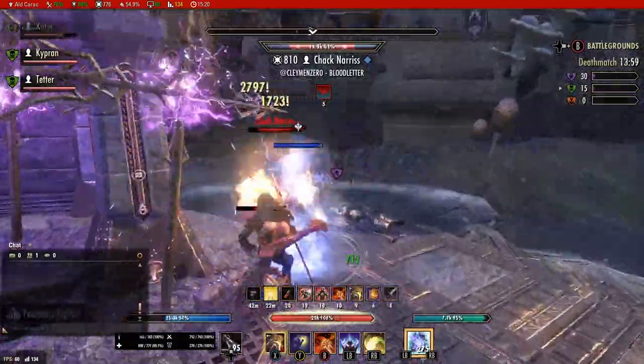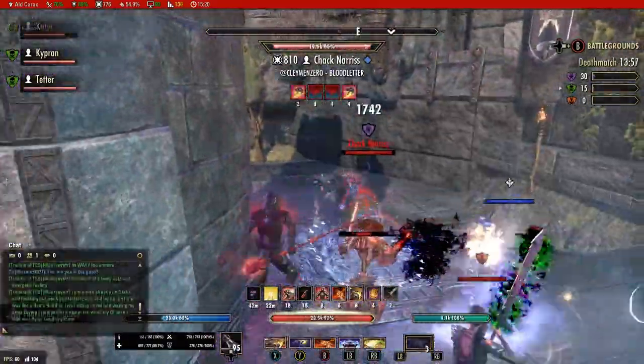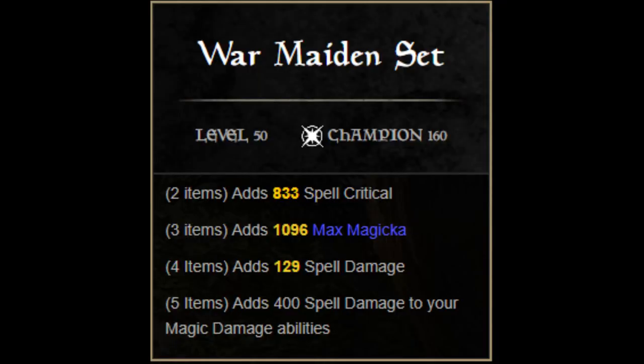My Mundus Stone is the Thief for extra critical chance. For gear, we're wearing 5 pieces of War Maiden, which is dropped in Vvardenfell. I used an infused flame staff with a weapon damage enchantment, as well as jewelry with spell damage enchantments for this set. The trait for your jewelry should be Arcane.